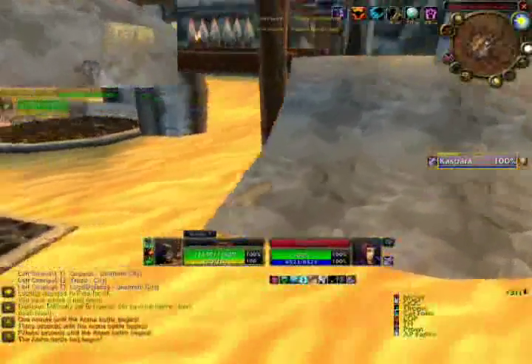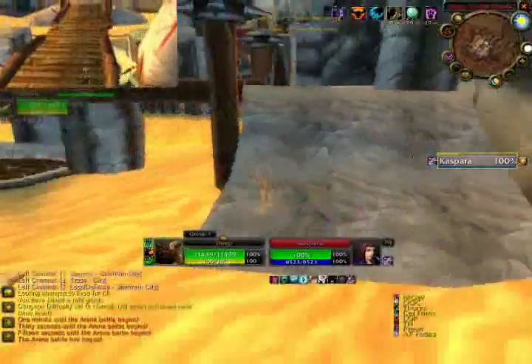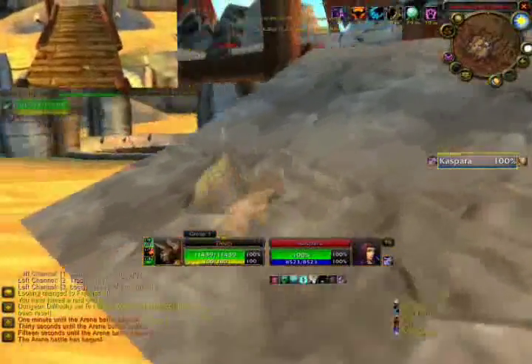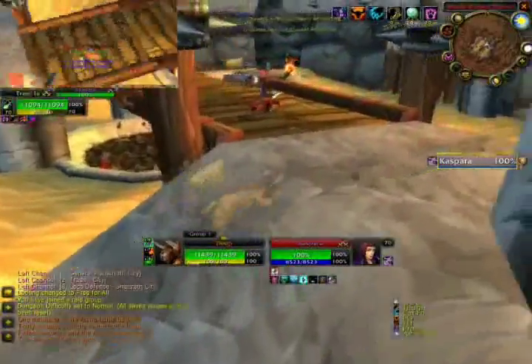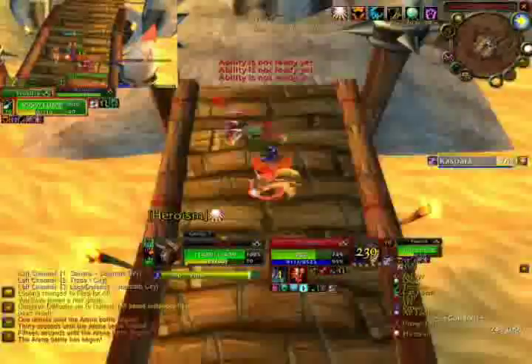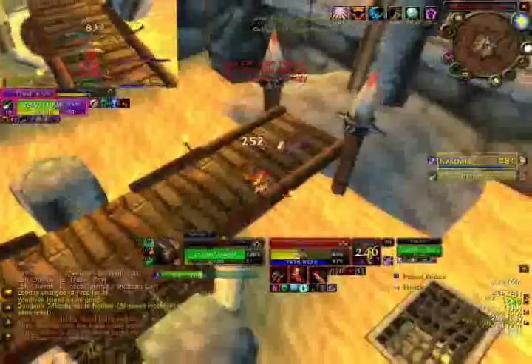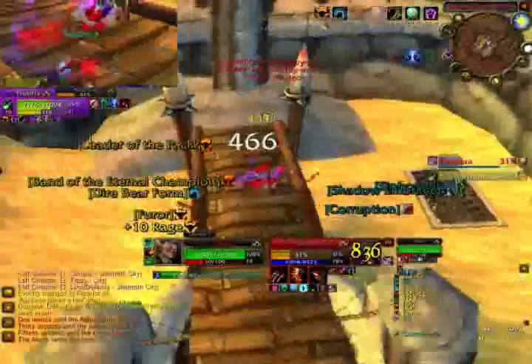Up next we have a Warlock Rogue team. Against this team both targets can die fast, however this particular team is a Dwarf Rogue, so we have to kill the Warlock since the Dwarf can Stone Form, Cloak of Shadows, and Vanish to get out of just about anything. So you've got to make sure to pounce the Warlock after the Rogue opens on your Rogue. I don't have as many tricks to stay alive as a Rogue does, so it's really important that their target is the Rogue and not me.